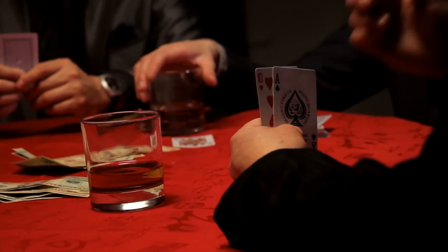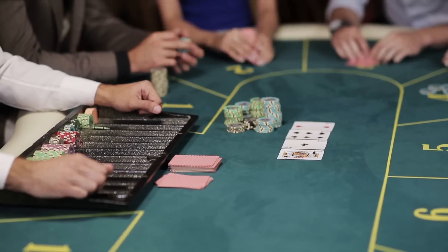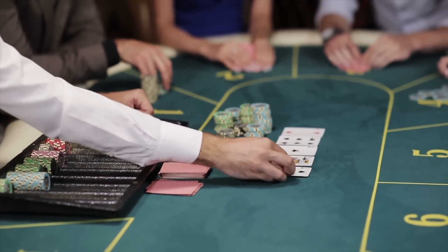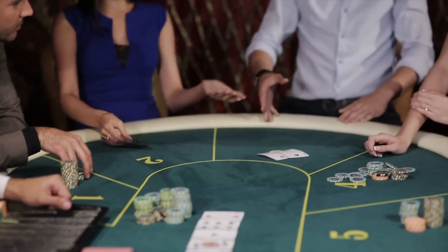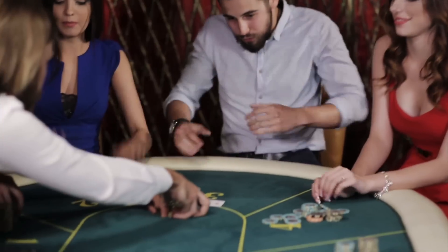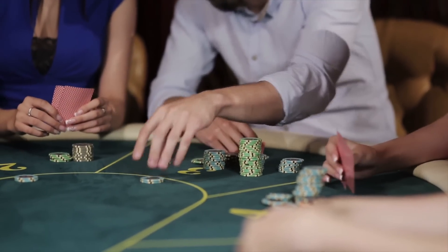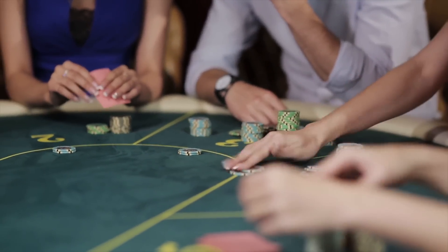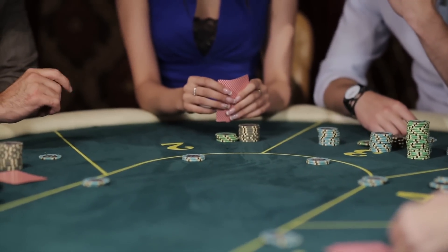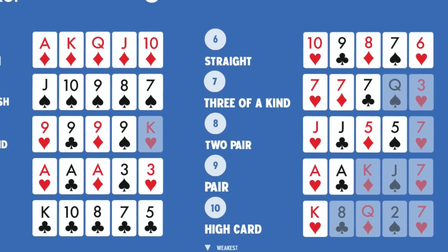Poker. Poker is one of the few casino games where players play against each other, rather than against the house. The house acts just as a middleman, taking a cut and letting the best among the players win. For this reason, many people prefer poker to many other casino games. There are lots of different versions of poker, but all of them work in a similar way. The players wager over which of their hands is the best, according to the ranking rules. The types of hands in poker are ranked from weakest to strongest.